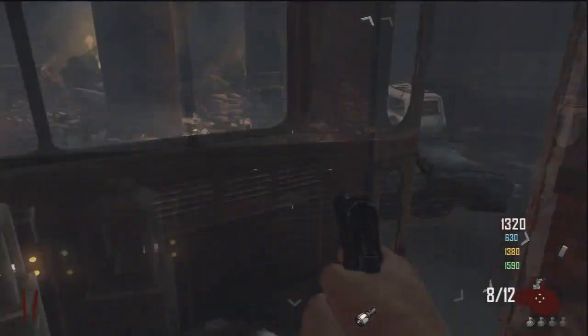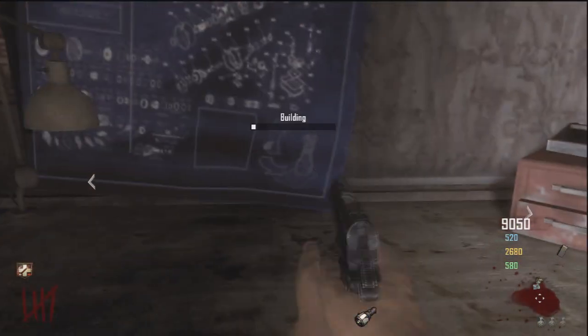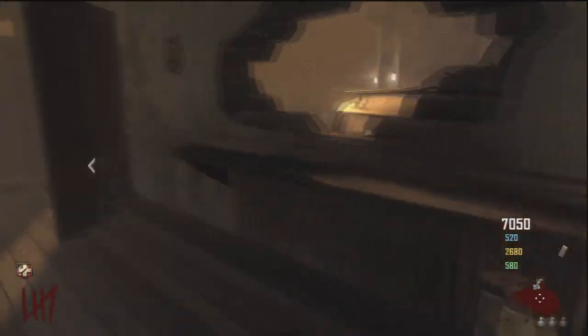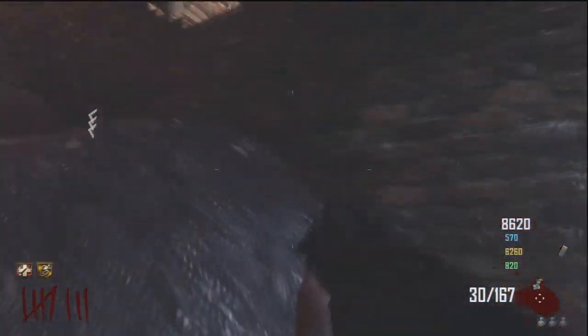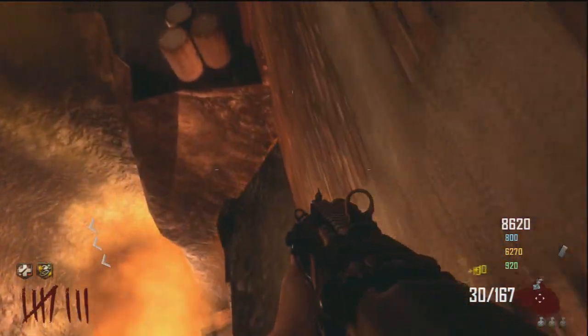The first piece: when you go on the bus, stop off in the tunnel area where the M16 is — or as they call it in this game, the COLT. You gotta get that piece that is right next to it. I'm doing this in theater mode so you can't really see the piece clearly, but it's there. Get that piece and bring it all the way to the town and put it there.